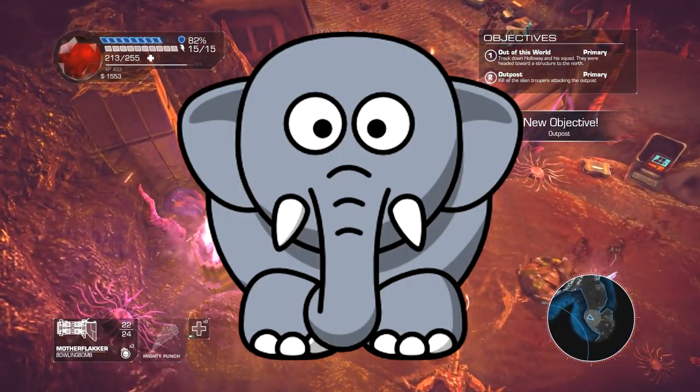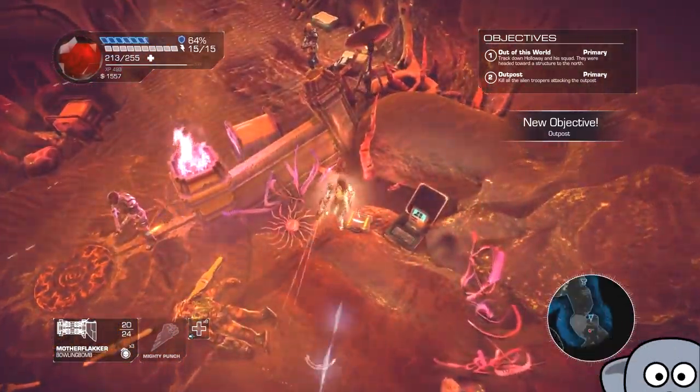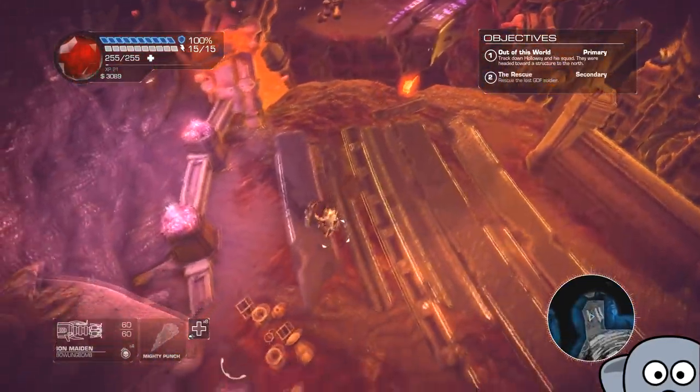I'm gonna be blunt here and ignore the elephant in the room. Bombshell is a new top-down action RPG from 3D Realms, the makers of Duke Nukem.